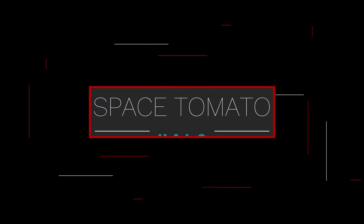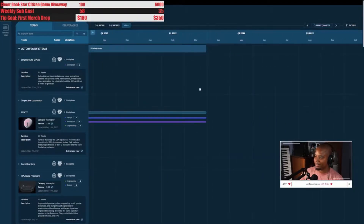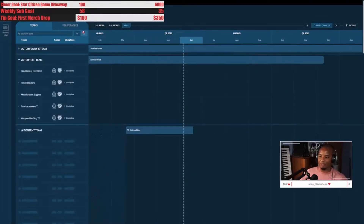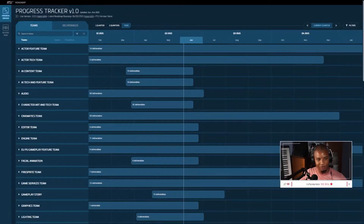Today we're going to check out the progress tracker. We're going to start off looking at some of the future features coming up in the game — stuff that's a couple months out, maybe up to Q2 of next year. So it's a few quarters away. For those who have never seen this, this is the progress tracker for Star Citizen. You can see it up there in the top left corner.